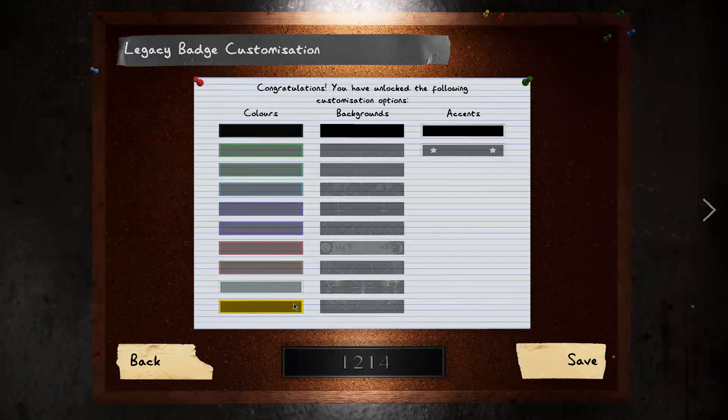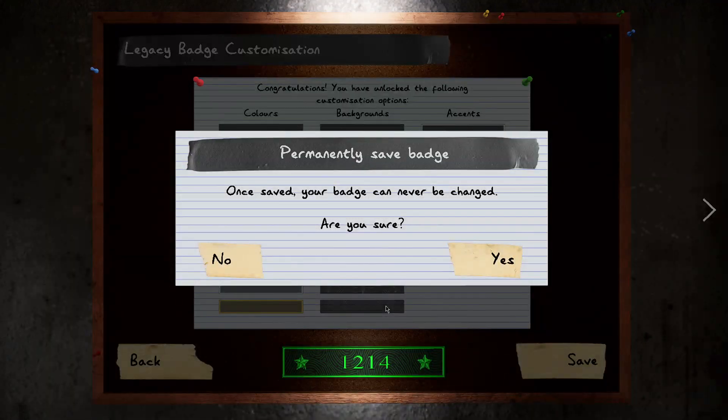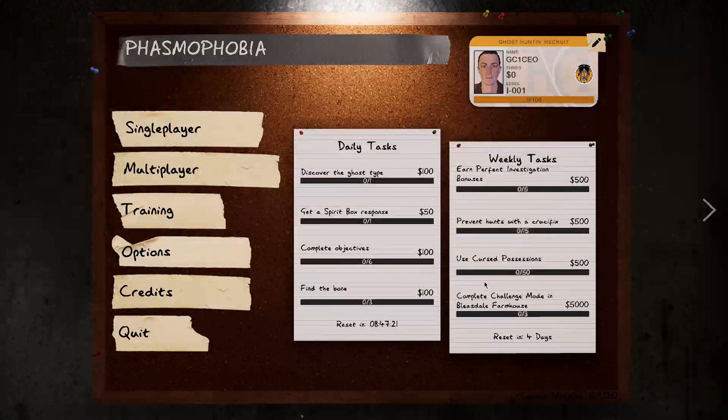So colors, backgrounds - apparently I only get one chance to actually change this to how I want. Tough decision. Green. I'm just gonna go with it. I have my badge and welcome to the team.